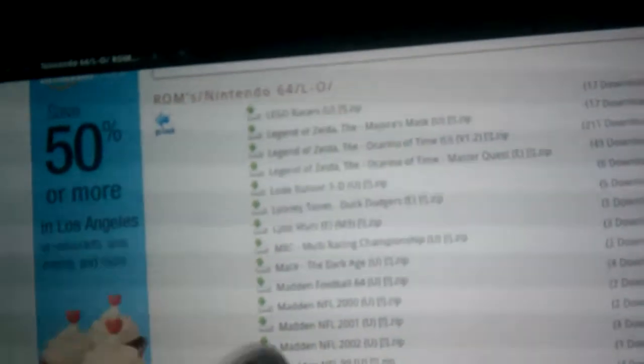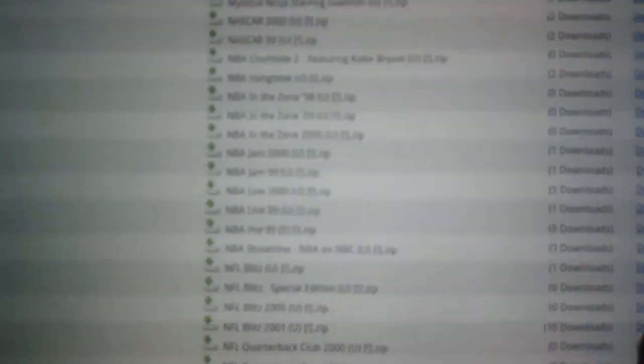There's Madden, Mario Party, Mario Tennis, Mega Man, Mission Impossible, NBA — all the good NBA games from the 90s — and Blitz. Great game. All of them work. I'll show you just how easy it is. If you want Blitz, I don't have Blitz yet, so let's go to Blitz. NFL Blitz 2000. Let's just get this one with 10 downloads. So you click download right there.